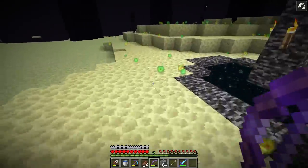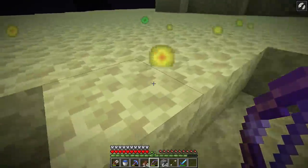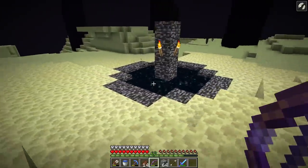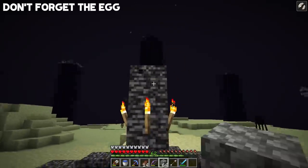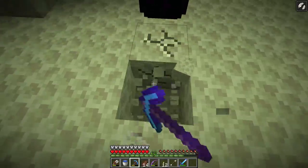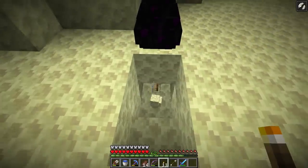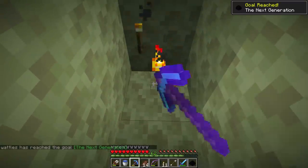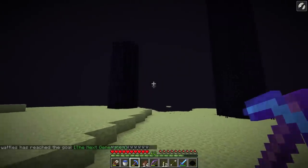After you get rid of the dragon, experience is going to rain down everywhere — pick it up and you're going to get a lot of levels. When you're ready to go back to the overworld, just jump through the portal. But there's one more thing we need to get: the dragon egg. Punch it once and it'll move. You'll need some torches — put a torch below a block, break the block, and the egg will fall into it. Boom, it's yours! You get an advancement for it too, which is pretty cool.